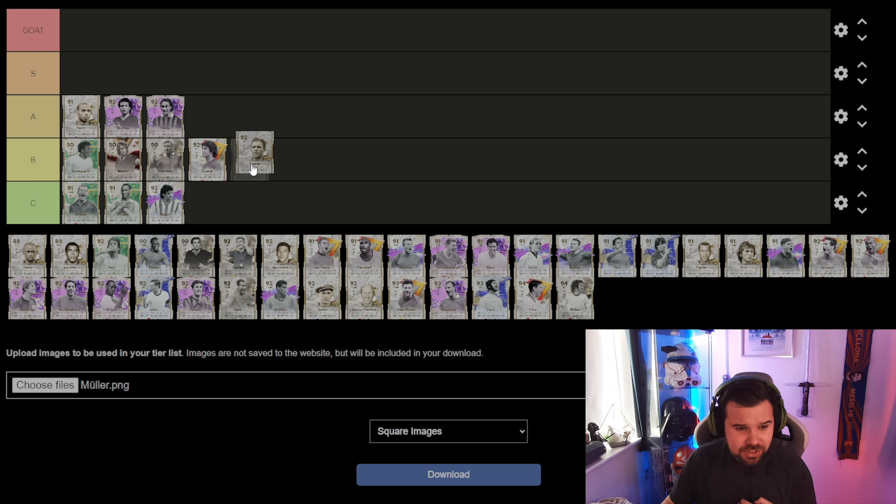Puskas — he's got to go B tier. This is base Puskas, he's only got three-star weak foot, which just doesn't cut the mustard. I know you can do him in the Tricky Ricardo evolution as well, making him five-star five-star — he'd definitely be higher on that list. But as is, B tier.